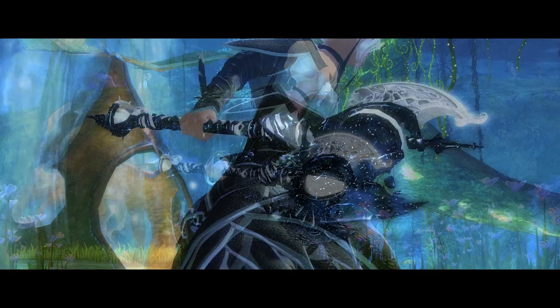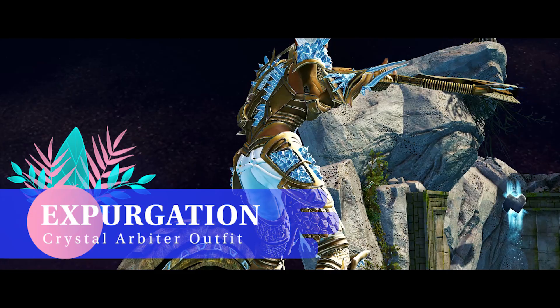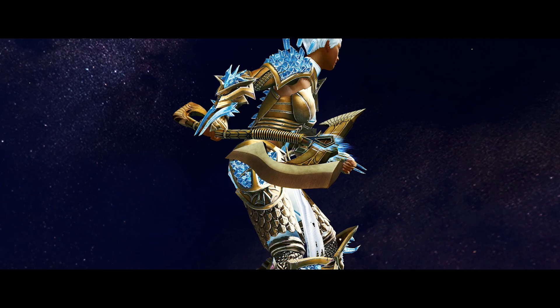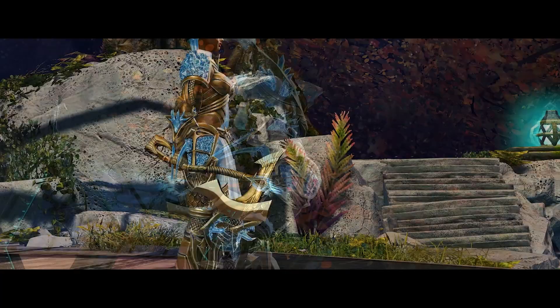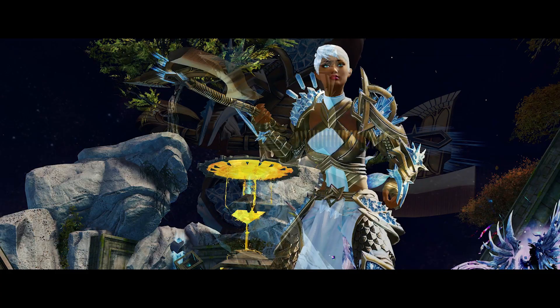This golden, almost Egyptian-esque axe is a guardian weapon linked to the Guardian's elite specialisation Firebrand, and is rewarded for completing the ascended weapons collection which is part of that elite. If you want this beautifully detailed axe, you will need to own Path of Fire — and there are links below if you'd like to use my referral link, which directly helps the channel.